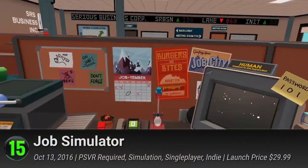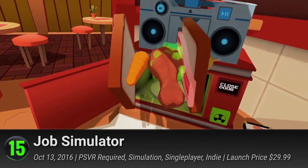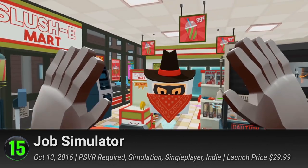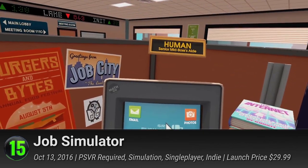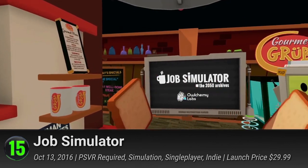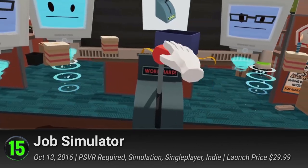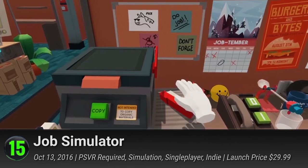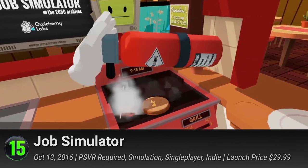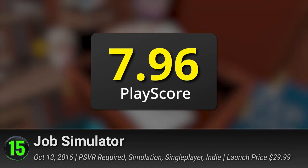Number 15: Job Simulator. One of the first virtual reality games that shook the market — not for its impressive controls or revolutionary feats, but for its absurdity. The game is simple: you are your own character with hands and you take on easy jobs like cooking, manning a gas station, or a desk job. Throw staplers at your boss or cook that perfect burger. Your choice. It has a PlayScore of 7.96.